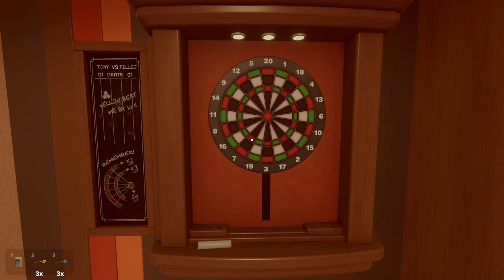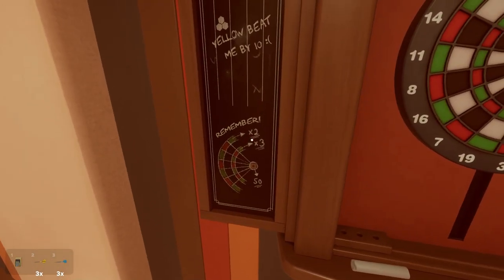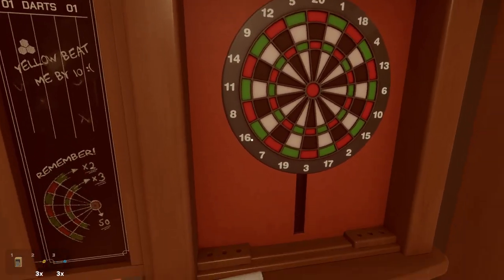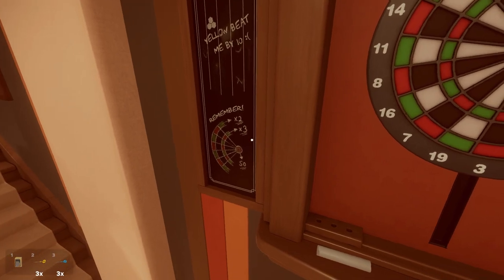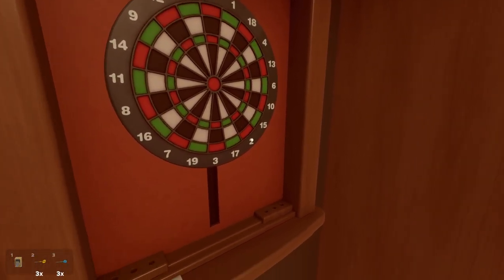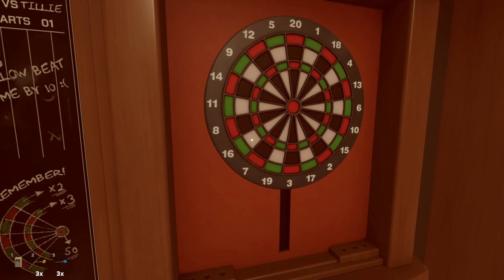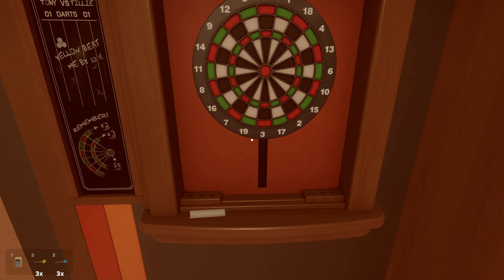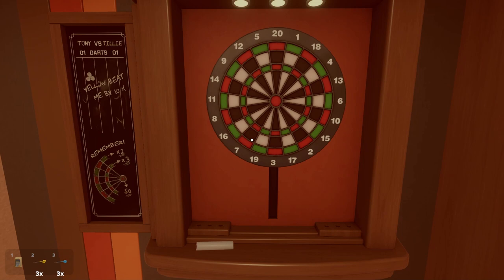There are probably a couple of different ways you can do it on this board. The quickest way I was able to find — noting this diagram here — the outer ring is times two of the number in that quadrant. The inner ring is times three of that same number. And anything on the white inside is just a single of that number. So if you don't really know darts, this diagram definitely helped. We can place our blue darts to get our 97 first.